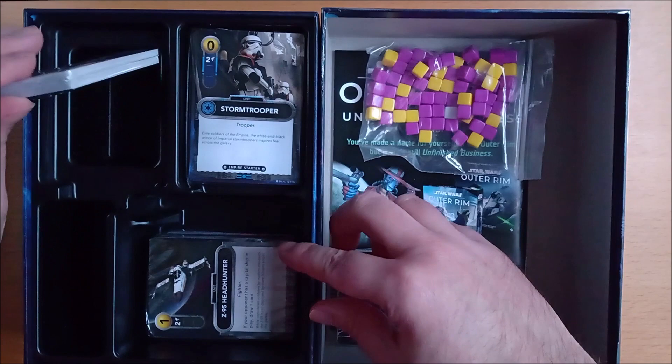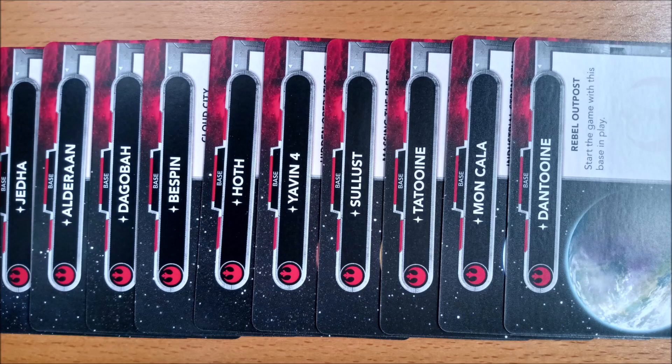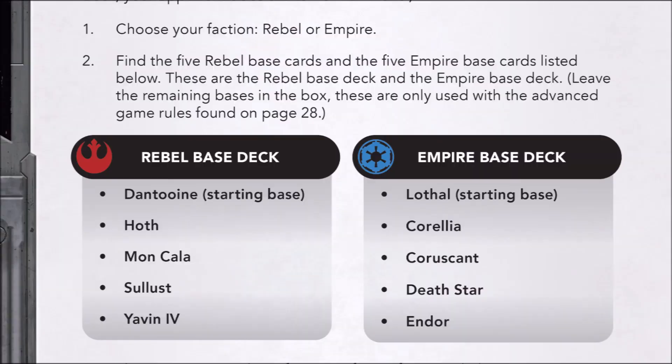Open this up and remove the base cards, which have the faction back, separating them from the starting cards that have the Star Wars logo back. Each faction has 10 unique bases, and you will need to pull out those designed for the base game as listed in the rulebook.